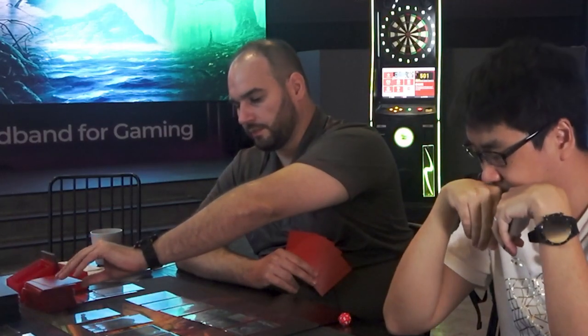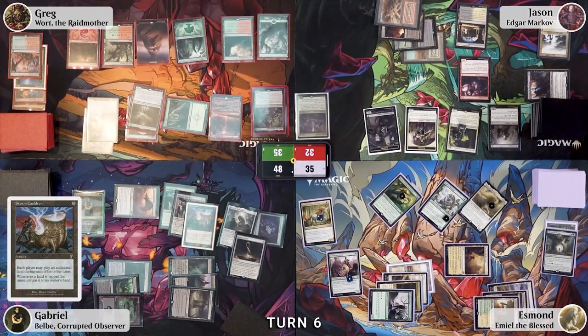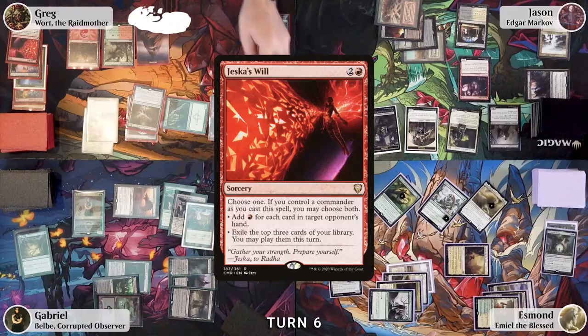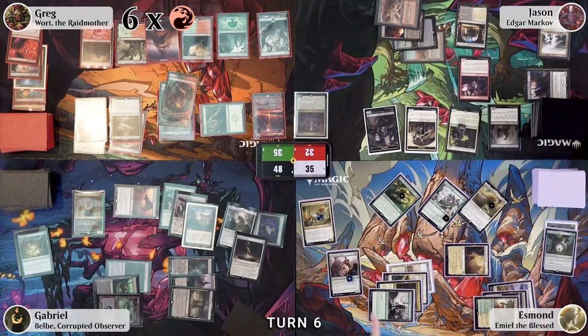Greg untaps, draws, and has eleven or twelve cards in hand. He taps a Forest and triggers Ward's Conspire — tapping it on his end step for a green mana, then tapping another land for red. He casts Jeska's Wheel targeting Esmond, who discards twelve cards. Greg uses six mana to cast Ward the Raid Mother — ETB generates two Goblin Warrior tokens. He plays a land for turn, a Forest, then cracks Brute Force — a Banefire and a Forest.